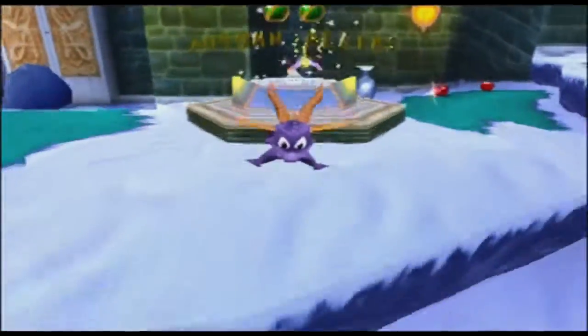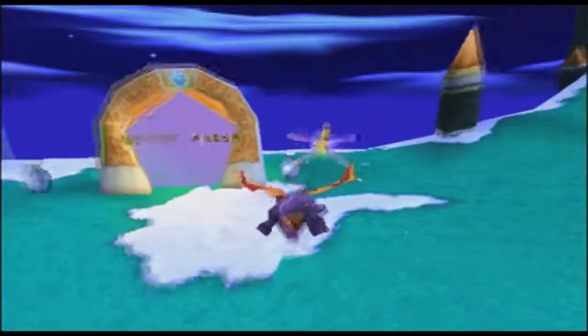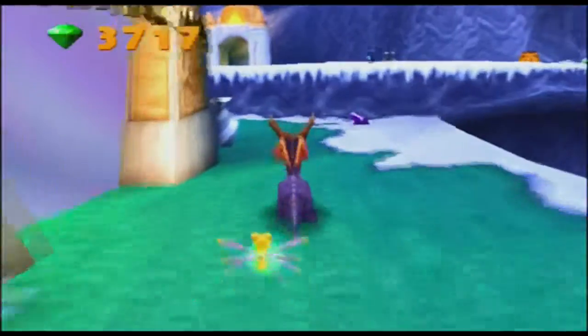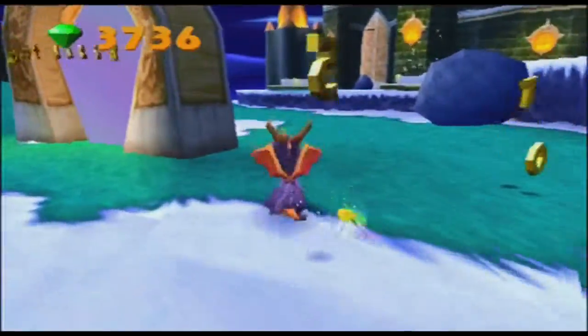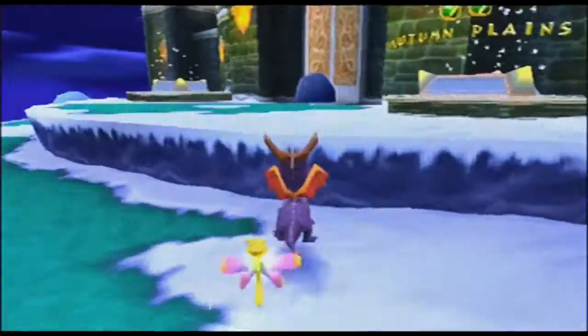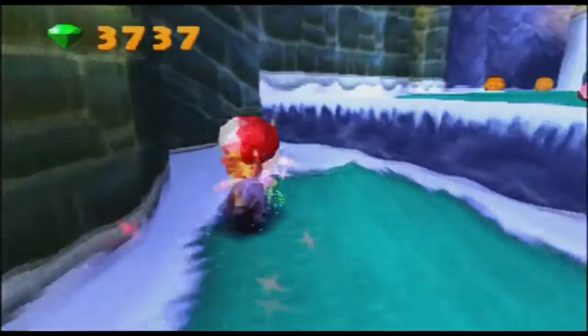Okay, here we are. It was probably because of the backtracking we did last episode to get those gems and orbs that we weren't able to get because we didn't have the head bash — that the game ported us back to Autumn Plains instead of Winter Tundra where we're supposed to be. Anyway, I am super on the ball today. So we are here in the first section of Winter Tundra.